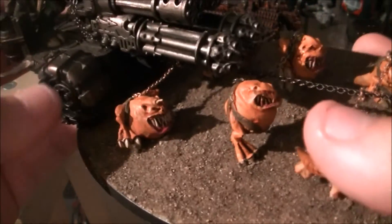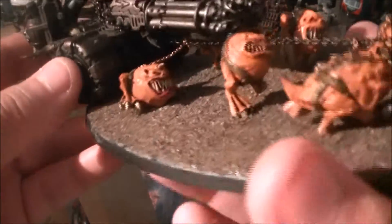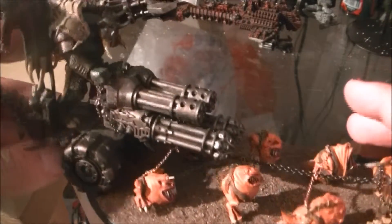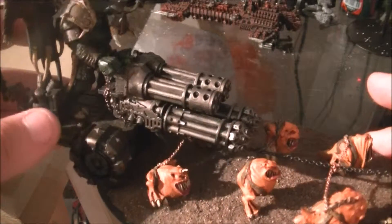We'll start with the actual base of the chariot itself, which is the Ogre Kingdom Iron Blaster door — it's a door that an Ogre sits on and fires off of. Originally I was going to use the Ogre from the Iron Blaster for Scumblitz himself, but unfortunately he didn't turn out to be big enough for what I was planning.